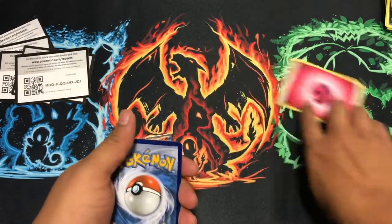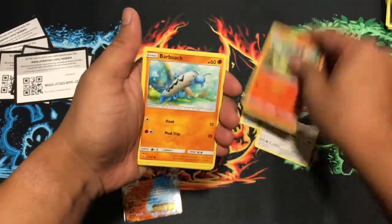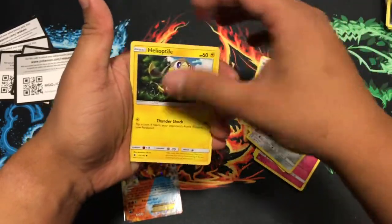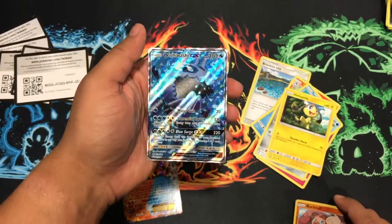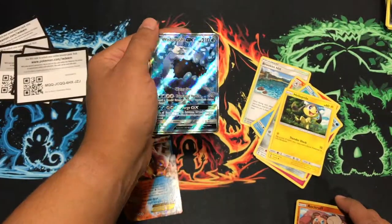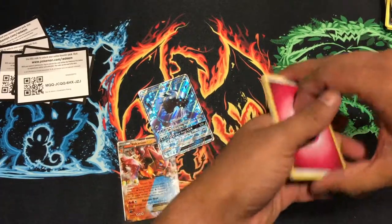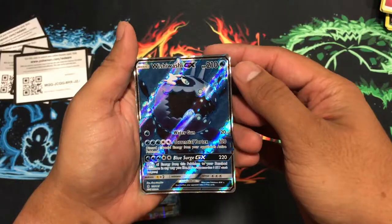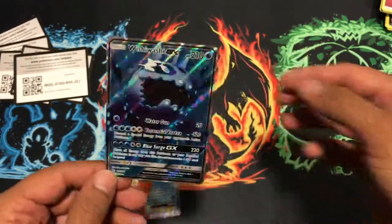Fire and psychic pack — alright, over the hill beware. Lampent, Barboach, Clefairy, Tentacool, Dudum, Helioptile, Rockruff... oh, full art Wishiwashi GX — nice! Beautiful, oh man! Check this baby out — the shine is so beautiful. Alright, let me get cleaned up and I'll do a full recap.